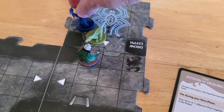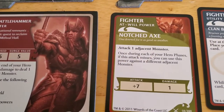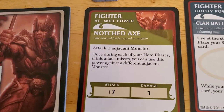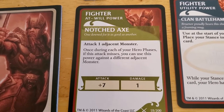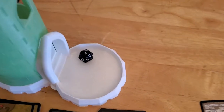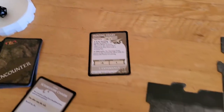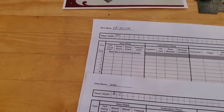Bruner moves to the mushroom patch, faces the Hunting Drake, and attacks it with his at-will power, the Notched Axe — which lets you use this power against a different target if the attack misses. He's attacking with a plus seven. The Hunting Drake's AC is 14, so we need a seven or better. Rolling the dice in hand and dropping it in the tower — he got a four. That's a big miss.